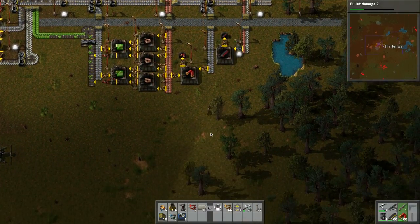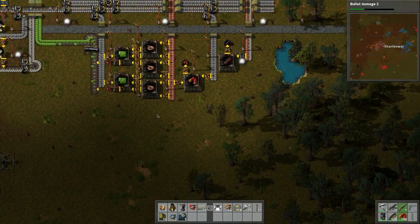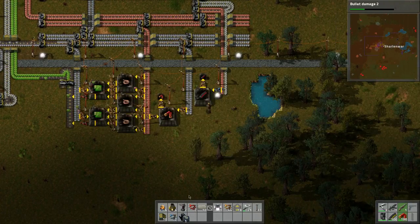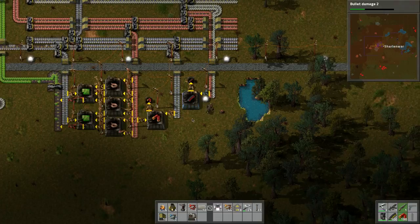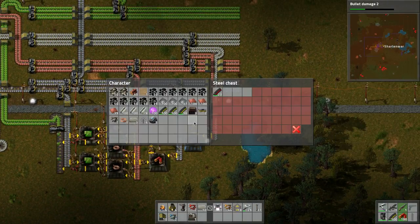I've got some ammo - not nearly enough that I would like. I don't know if I want to build another one of these guys. Let's place that in there so it's a little bit faster. Looks like it is a little bit faster - got 20 rounds of those.